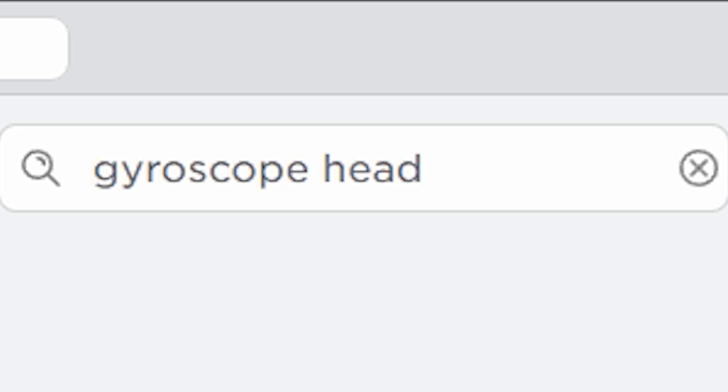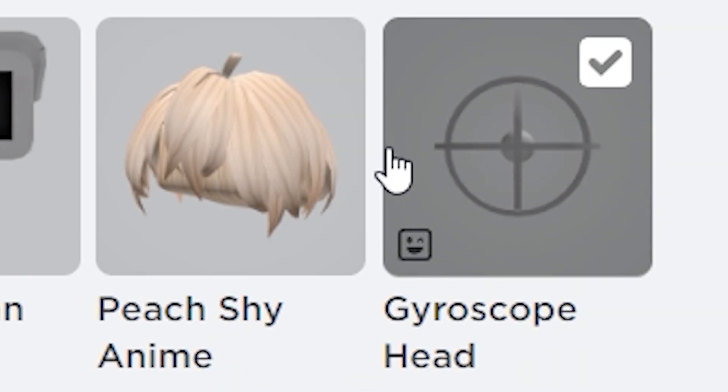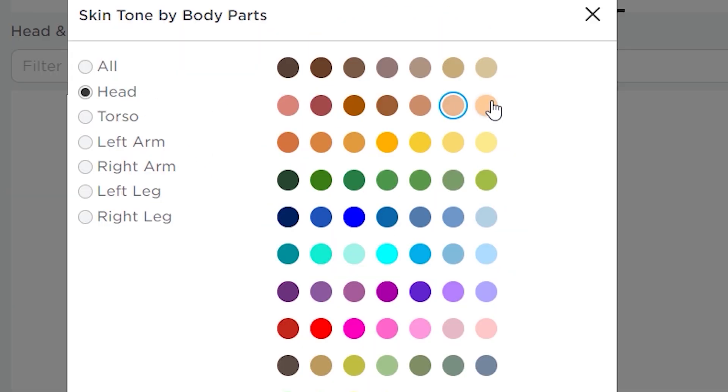Next, search gyroscope head and pair it with some anime hair to cover up the head. Change the head skin tone to match the hair. And there you go!